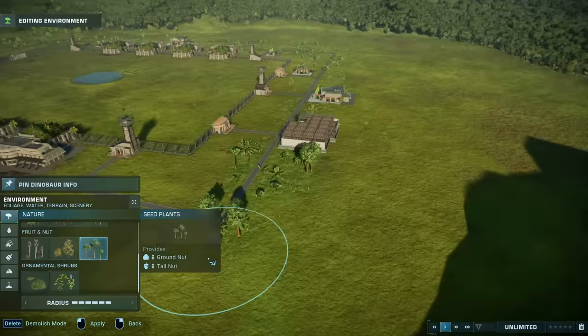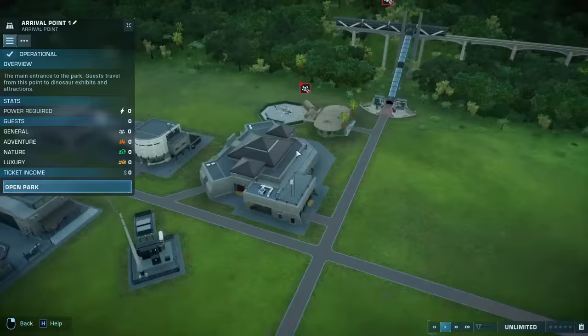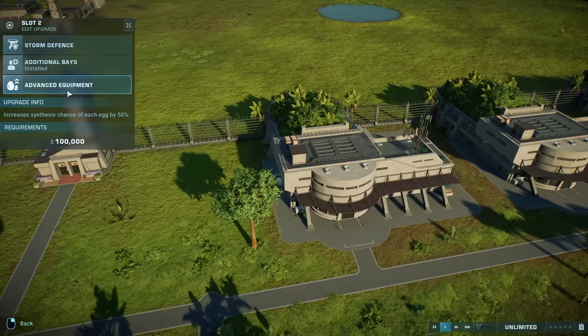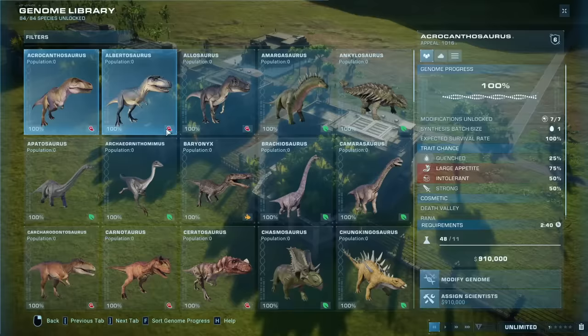Don't worry, I'll put a few trees back just to make it look more authentic for the guests. Speaking of which, I should open the park and get some people in here to watch the carnage unfold. I need to upgrade all of these to get additional bays and probably some advanced equipment so I can start synthesizing some dinosaurs.